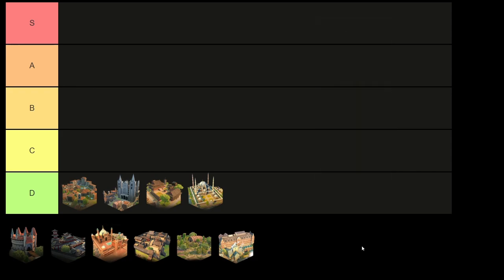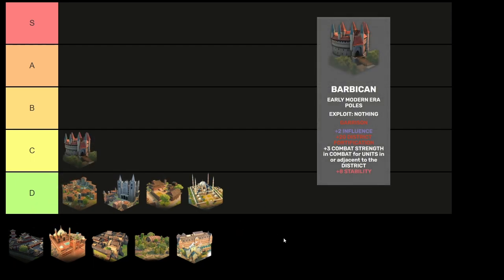Moving on to C tier, we have the Barbican. It has a very defined role as an improved garrison in every aspect — free influence, extra defense, more combat strength, and extra stability. I can't complain about it. If you have a place where you can build a garrison, this emblematic is a much superior choice and scales well with the additional combat strength boost at any era. So it deserves at least a C rank.